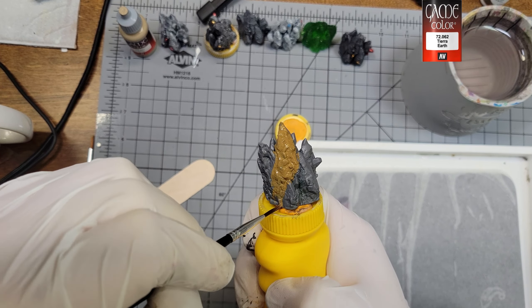Finally, I put on a coat of Agrax Earthshade — mine is homemade, but you probably have something brown or the real GW stuff around. If you need to make some, as always I'll drop a link for Luke's Geek Gaming Scenics down in the description. He's got some great recipes that'll help you save some money.